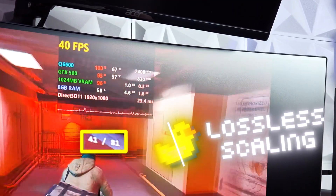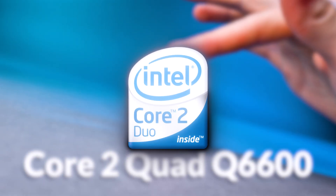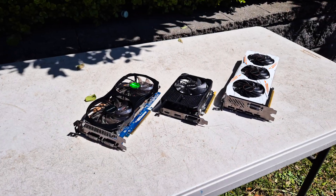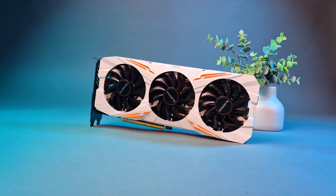This is lossless scaling running in-game on a CPU from 2007 — a quad core CPU that came out just as dual cores were starting to become a thing, which really shows how ahead of its time it was. We'll try out three different GPUs today: the GTX 560, the 1050Ti, and the GOAT of GPUs, the 1080Ti.